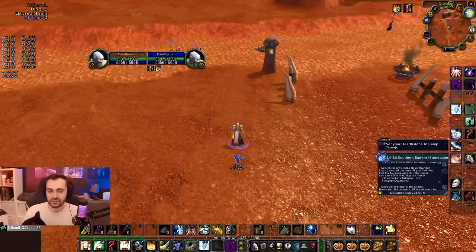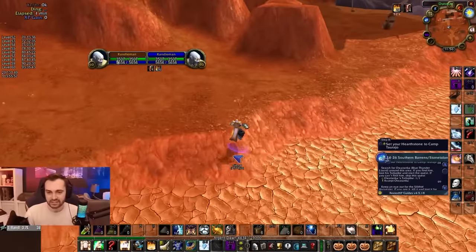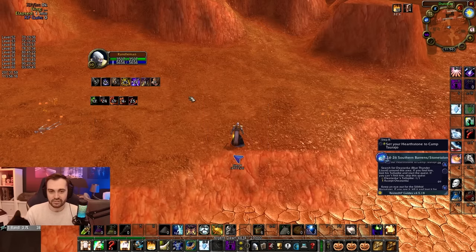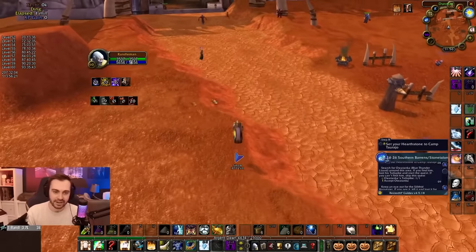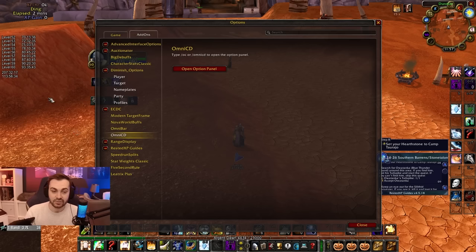Next up is Battleground Targets Classic, which gives you arena-style frames for your battleground targets. Then we've got OmniBar, which you can use to track all sorts of cooldowns. In Classic I'm using it for most cooldowns because normally I'd track them on arena frames, but there's no arena in Classic. I've got two separate bars — one for kicks and one for cooldowns.